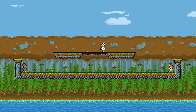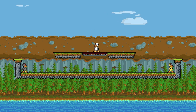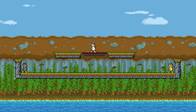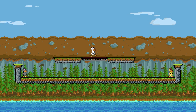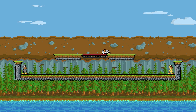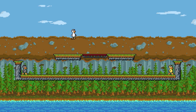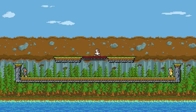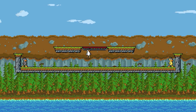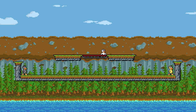The other important thing to know is that you can buffer falling through a platform ahead of time — this is what this tech is. All you have to do is be crouching in the air before you reach the platform, and then hit jump at some point. You can actually just spam jump and it'll be super easy. The window is very big — if you hit jump even up above the platform it'll still let you through, because the game will remember that you hit jump.